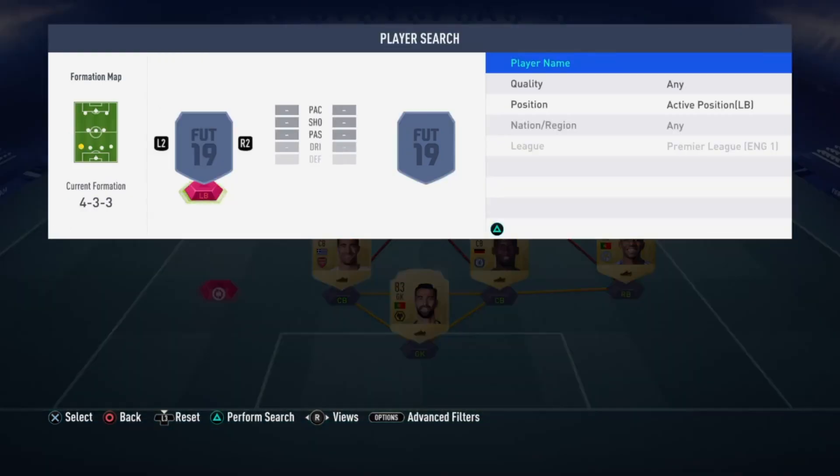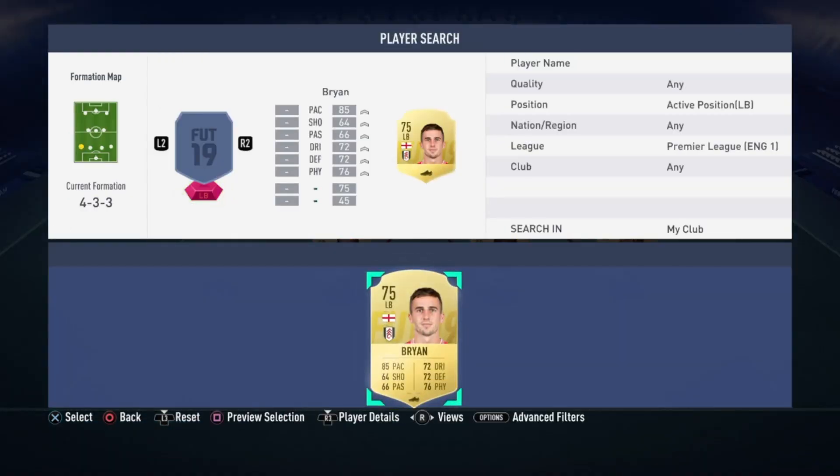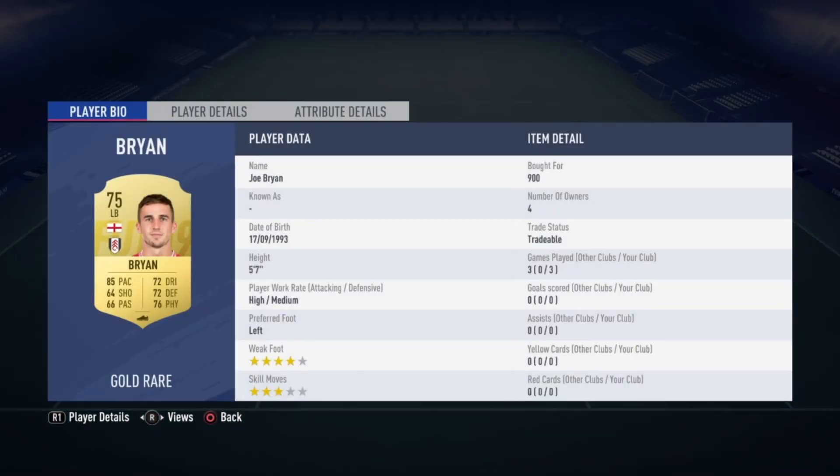For the left back position we have Cho Bryan, bought for only 900 coins. Stats are almost similar to Andrew Robertson: 85 pace, 72 dribbling, 72 defending and 76 physical. He's the cheaper option, but if you have extra coins you might want to go for Andrew Robertson instead.